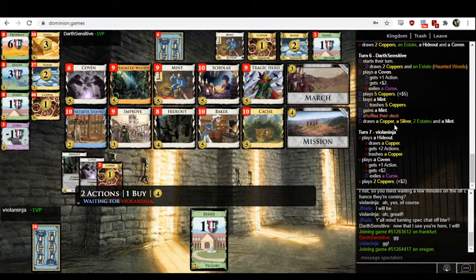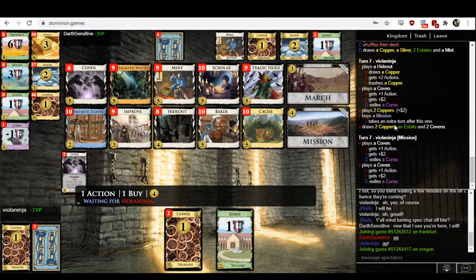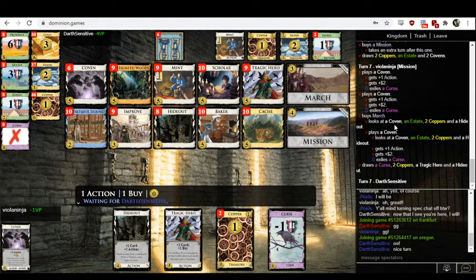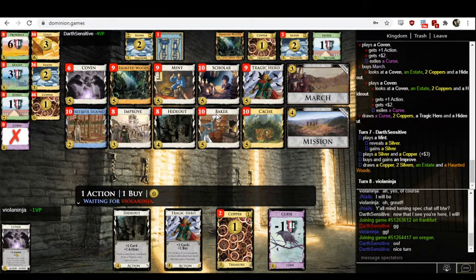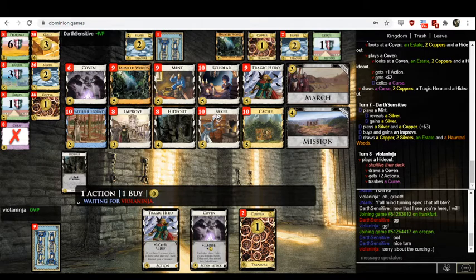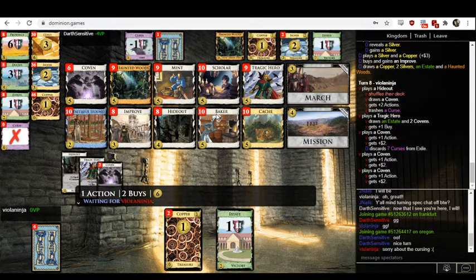Third hideout honestly seems fine, could also be an improve. They should buy march here and can march the last Coven to give out the last curse. Marching the hideout would have also been totally fine. That was a pretty productive mission turn — get in three more curses. This is looking pretty good for Viola. The curse count is seven to three. Darth Sensitive's covens shouldn't scare you that much — if you skip them, you should get ahead on trashing. But Darth hasn't particularly prioritized trashing more despite being behind on curses, so I'm not really sure they have any compensation.